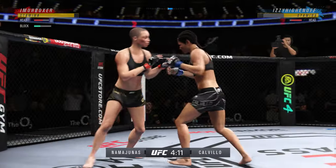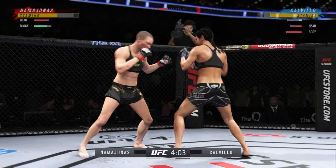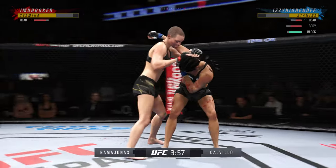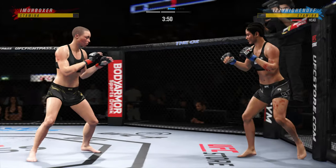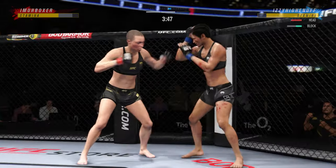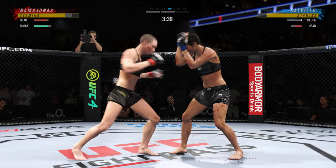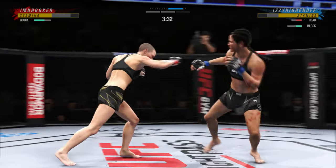We're just trading right here and I'm keeping an eye on that head health because I will trade as long as I feel I have advantages. A huge knockdown there with that 92 punch power — three and a half stars by Rose Namajunas. Now it's a real fight; got two knockdowns. I'm feeling pretty confident — like what could go wrong in this scenario?